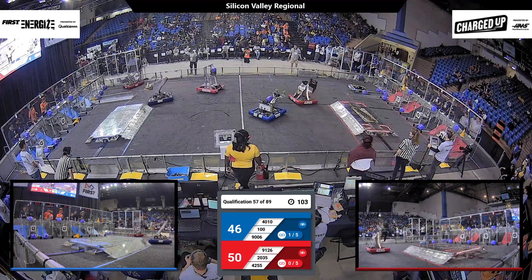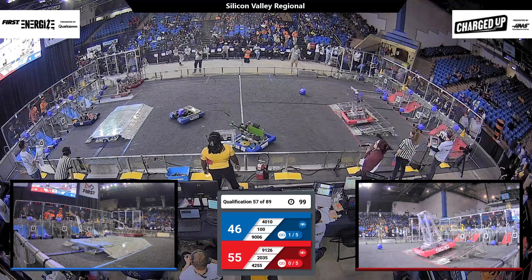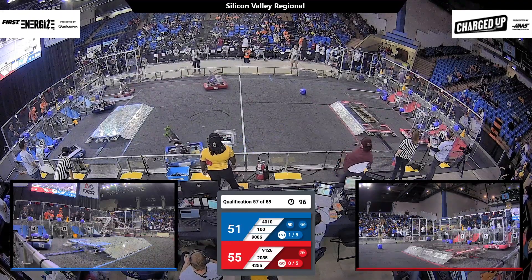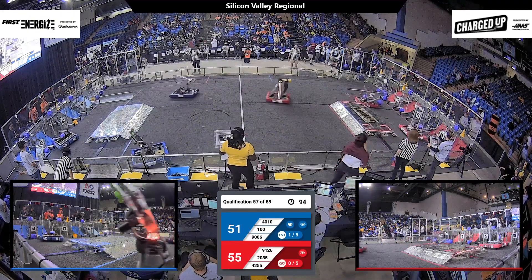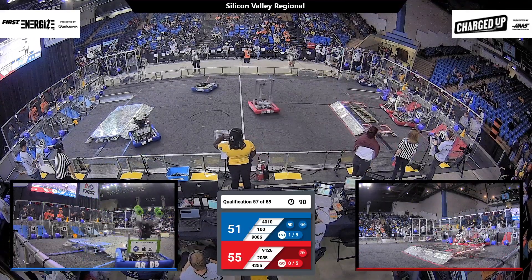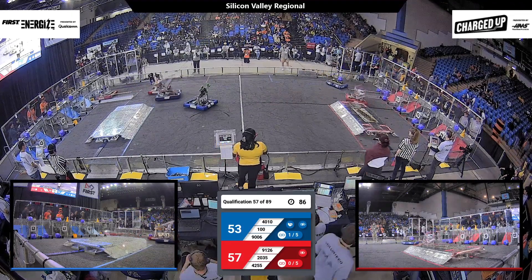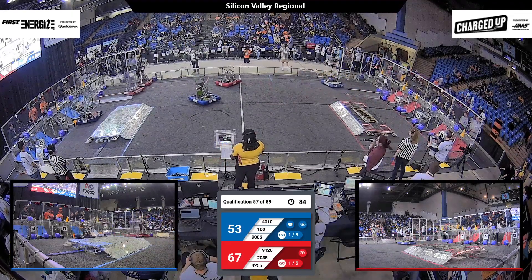And on the Red Alliance, meanwhile, we see 2035 Roborock and Boss — they are grabbing a cube. And their Alliance partners, Robodores, also at their loading zone, coming back with a cone, and both of them lining up at their grid, starting to fill it out. Robodores reaching for the upper row and completing a link there, while their Alliance partners are working on filling out those hybrid nodes in the bottom row.